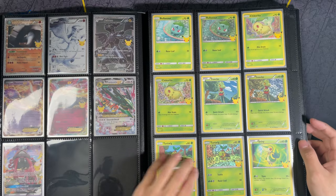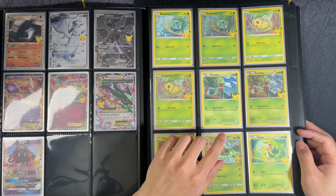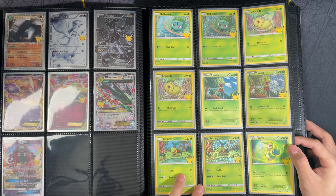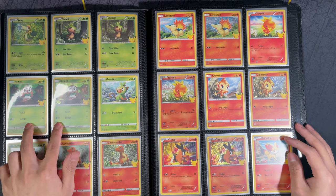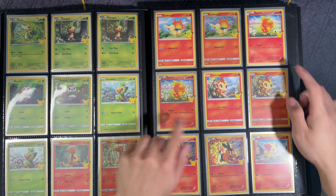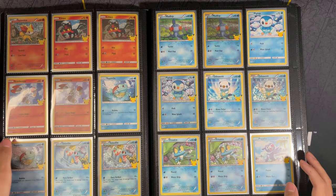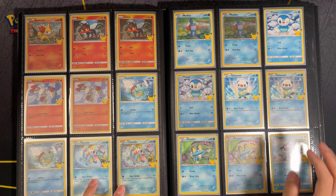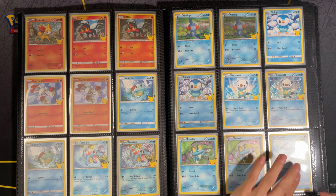Moving on to the McDonald's promos, which I did not pull or open any packs — I just ended up buying these on eBay. So we've got Bulbasaur, Chikorita, Rowlet, Turtwig, Snivy, Chespin, Rowlet, Charmander, Cyndaquil, Torchic, Chimchar, Tepig, Fennekin, Litten, Scorbunny, Squirtle, Totodile, Mudkip, Piplup, Oshawott, Froakie, and Popplio.